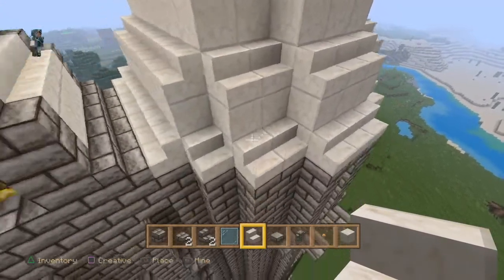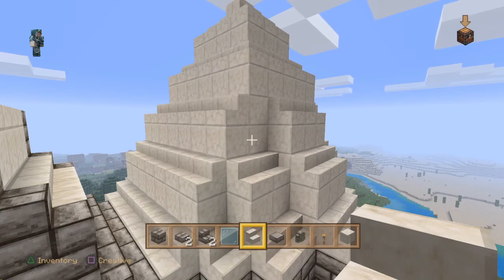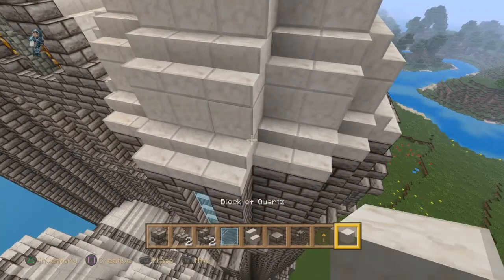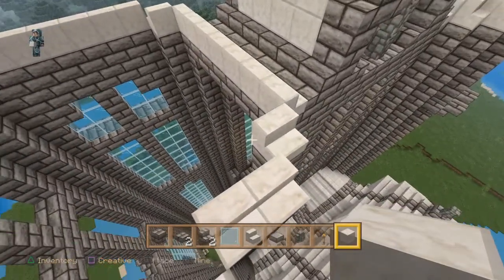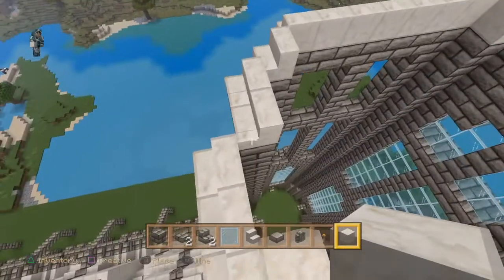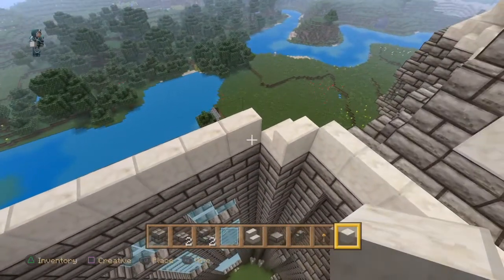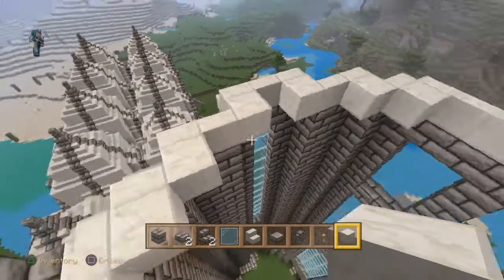Now to create this steep effect for the roof so that it doesn't finish too shallow and has more of a sharp drop to it rather than a gentle slope, we're going to be using the quartz blocks. We're going to be placing stone brick blocks in the corners like that, filling in the corners until you end up with something like that.